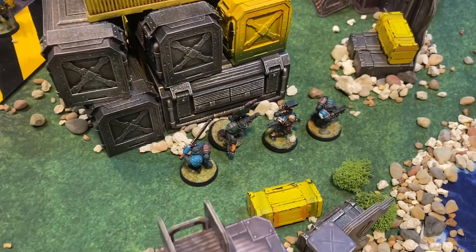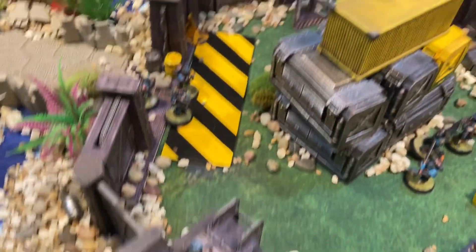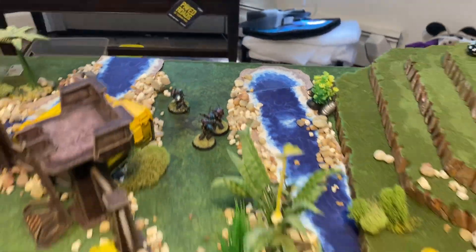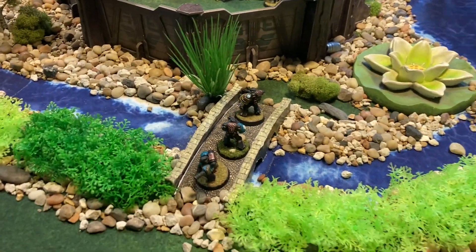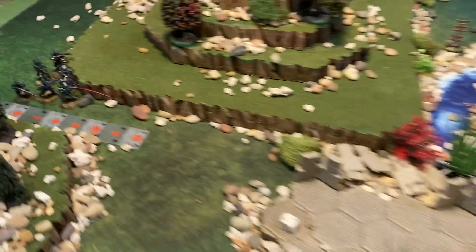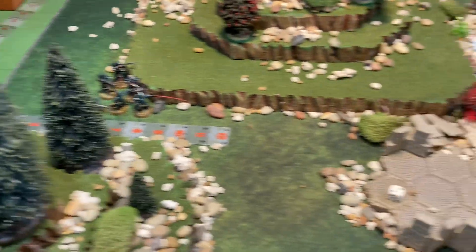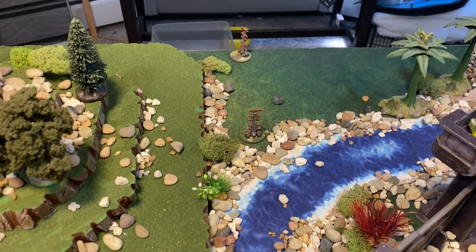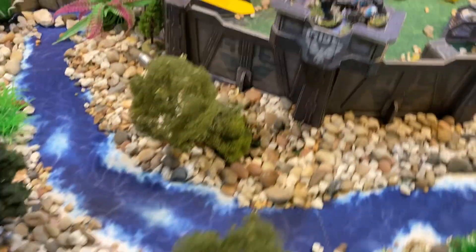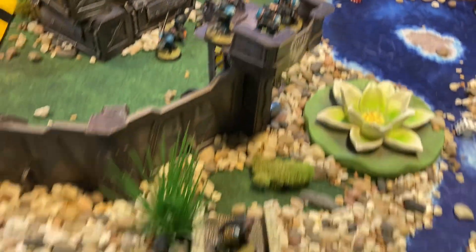The Space Marines have deployed much as before — all the lists are the same. Command squads in the back, we've taken the tower, and we have guys on the bridge. Fourth edition Kill Team in full effect. The Dark Eldar have entered the game; we have traps here and here. If the Dark Eldar walk through them I will get counters. We have Space Marines all through the facility and slightly outside in the back.